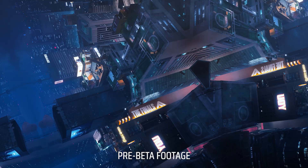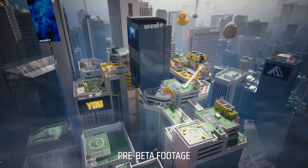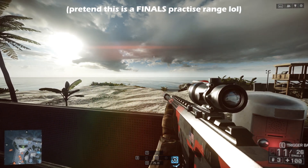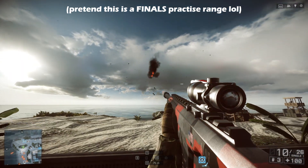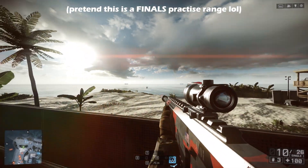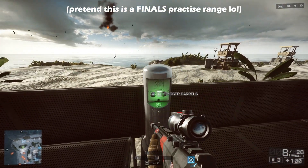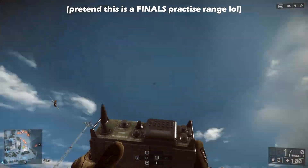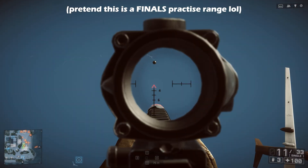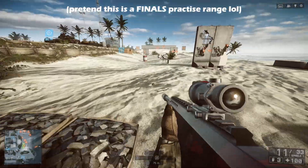The next point is actually utilizing the practice range. The beta does include a practice range where we can test weapons, gadgets, movement, and obviously the destruction in the game as well. I left this out in my previous video, but the reason was because I wanted to really focus on this point and how you can utilize the practice range to its maximum potential. I haven't actually seen the practice range in person yet, but with what we know, we can use this feature to test things such as how your abilities react to certain elements within the game — whether your bullets can penetrate a wall or what kind of objects you can shoot through.